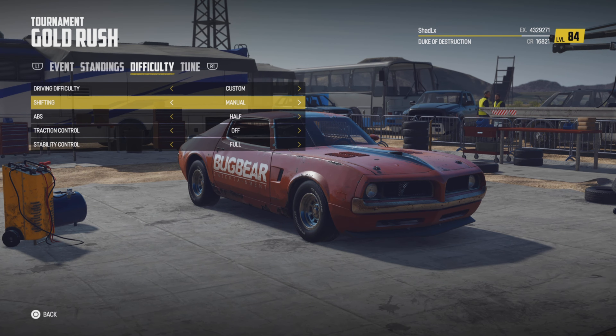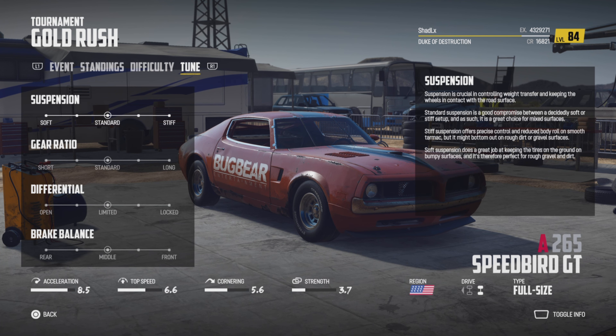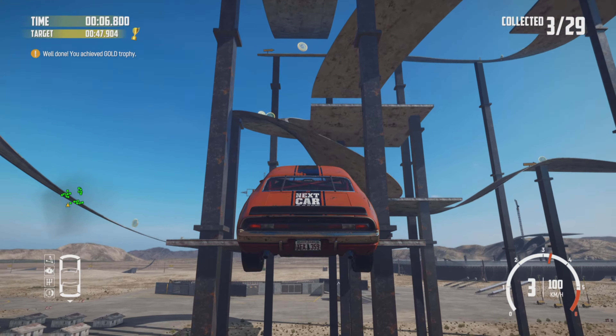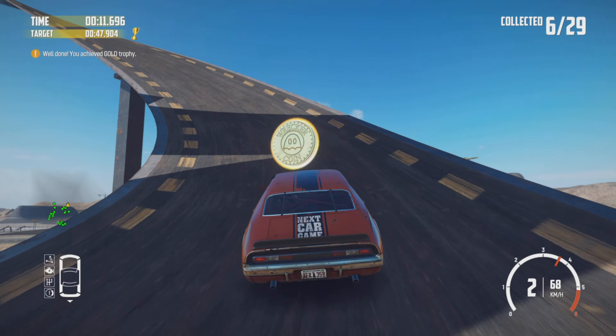There'll be a series of coins that you've got to collect and the route will be pretty random, although they have done these courses before. On the settings, they usually keep everything the same, but I switched stability control to four and put suspension all the way on soft to make the jumps easier.